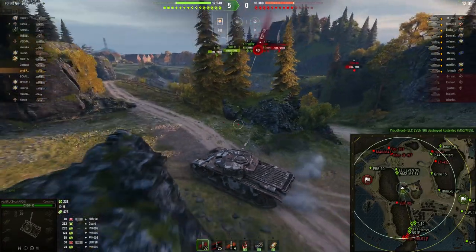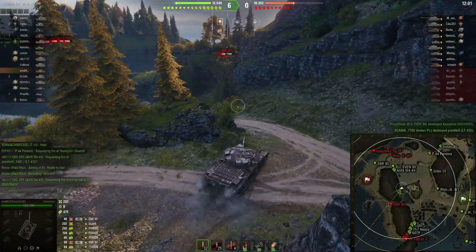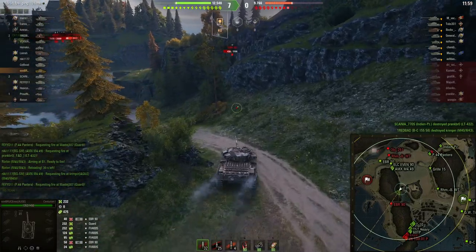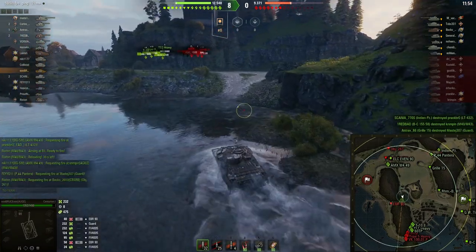Der EBR macht ein gutes Spiel. Flankiert uns, schießt von hinten. Er schießt HE, das heißt er macht nur 40 Schaden – kein Problem für uns. Und jetzt haben wir den Norden gewonnen. Es steht 8-0. Das heißt, wir können jetzt einfach aggressiv nach vorne fahren und gucken, dass wir noch ein bisschen Schaden machen.